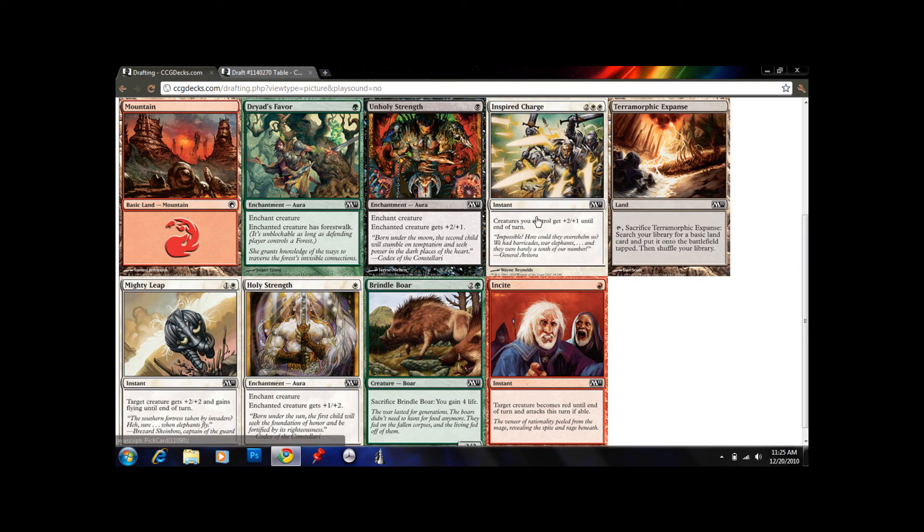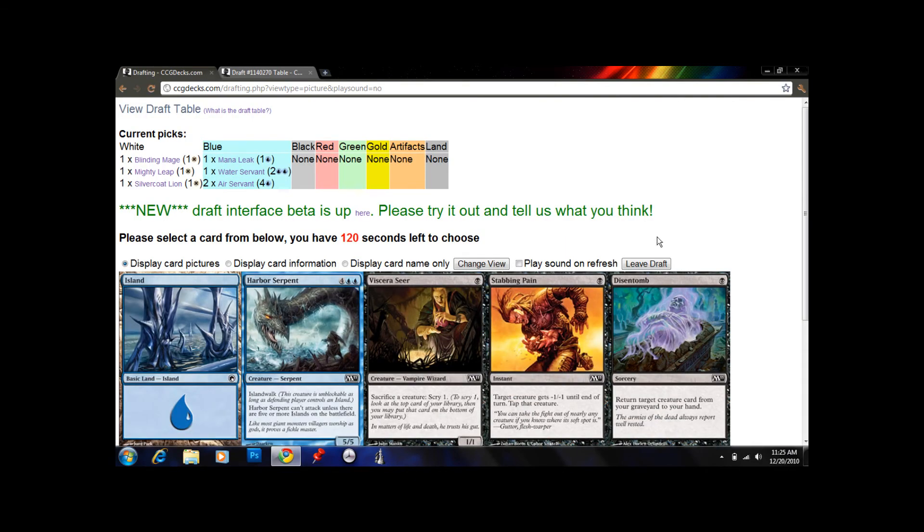Here we have Inspired Charge, which is better in an aggressive deck. Mighty Elite might be good in our deck — it's plus 2 / plus 2 and Flying as an instant, kind of a combat trick. They'll block your 3/3 with a 4/4, and then you make your guy bigger. It can also give something flying, and then we can tap it with our Air Servant, since Air Servant can tap creatures with flying. So we could actually use this on an opponent's creature and then tap it if needed.